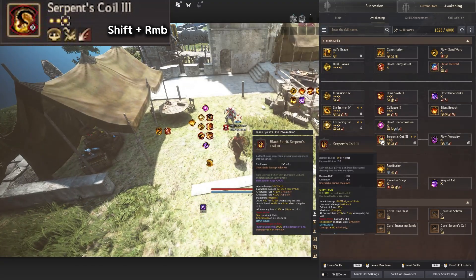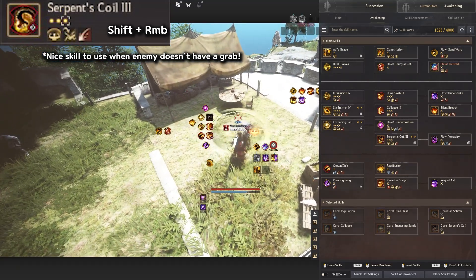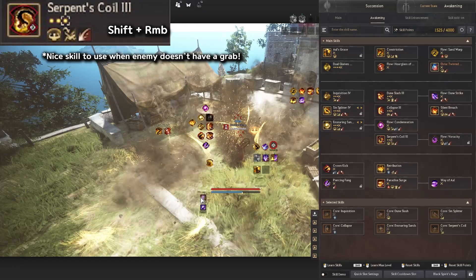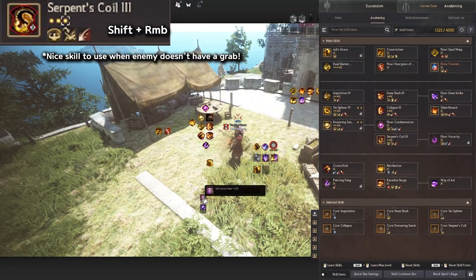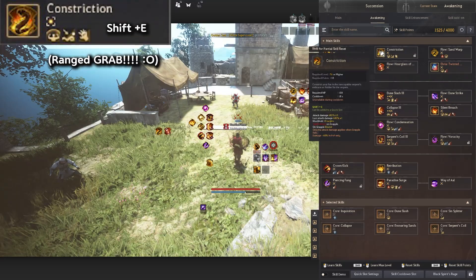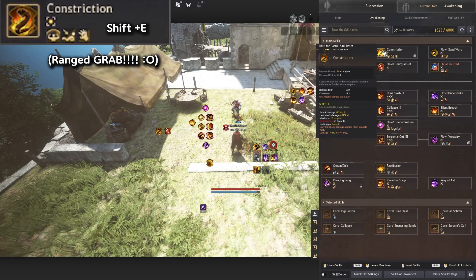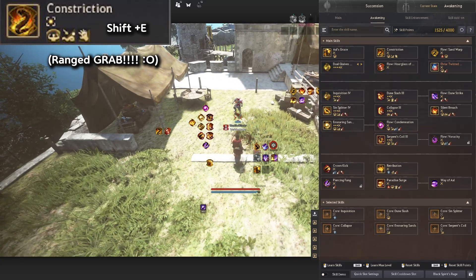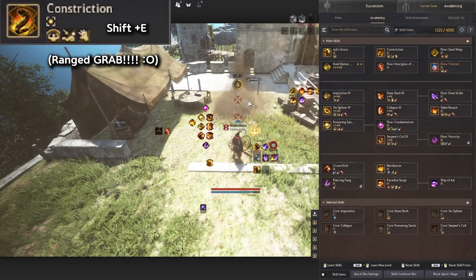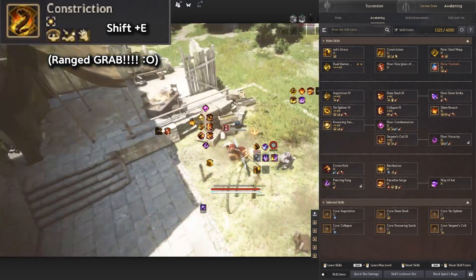Serpent's Coil is really nice for PvP — press Shift+R+B and you'll have a high evasion rate so people can't hit you while you're using that skill. Constriction is a great skill because it has a ranged grab — press Shift+E and it will grab enemies from range. Once they're bound, you want to get close and do your combos.